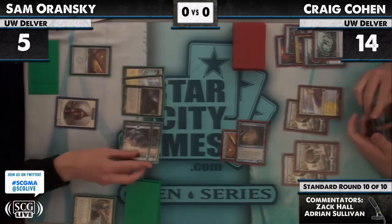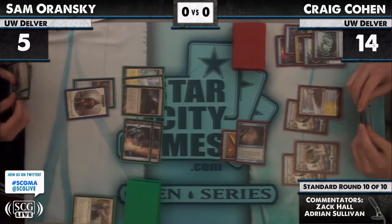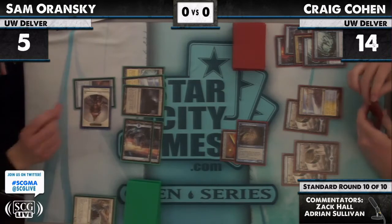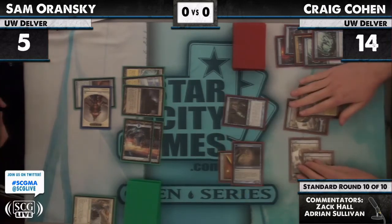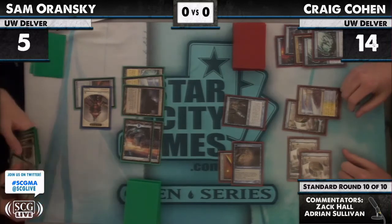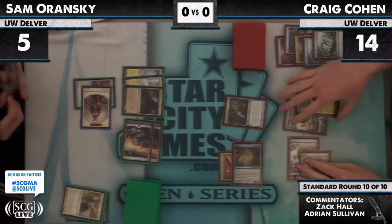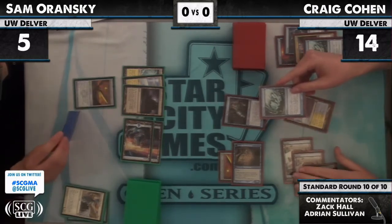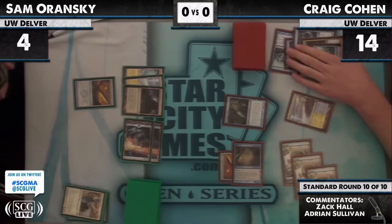Sam thinks better about his tapping so he can keep Moorland Haunt open. Equip and attack — it'll come in. Angel — I have to imagine this is an angel; I can't understand Craig's play if it's not. It's a Snapcaster — not terrible, that makes sense. Does he have a Mana Leak? Nope — Vapor Snag. Ouch, brings him to four.